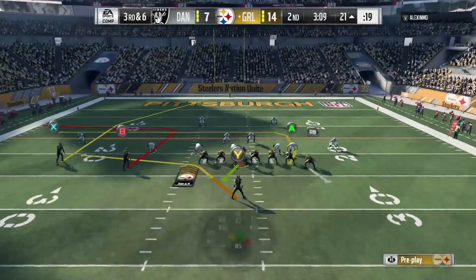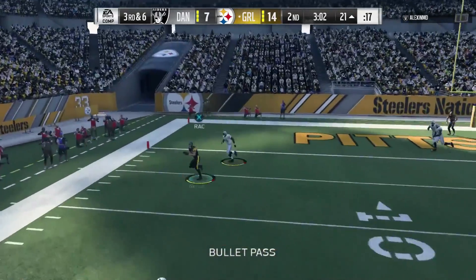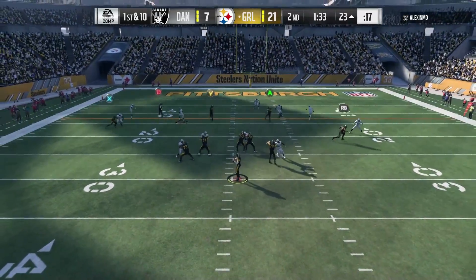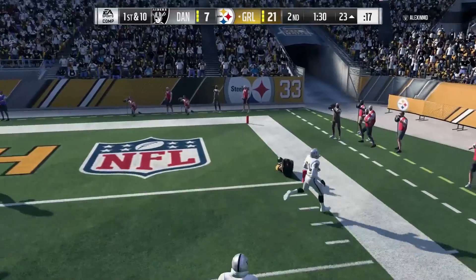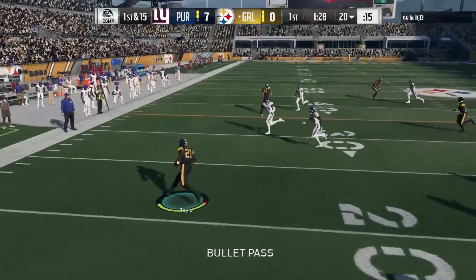This card's traits: QB style balance, throw style spiral, senses pressure average, throws ball away yes, forces passes ideal — which is awesome — clutch yes. He isn't shown as a scrambling quarterback, which is better for read options. Balance means it's about 50-50 whether the defensive end is going to choose you or the running back on read options. Young is solid for that, with good speed to do those read options.